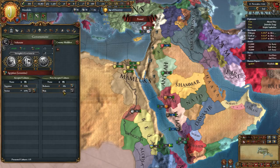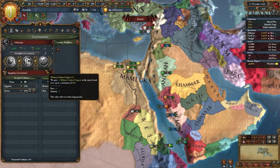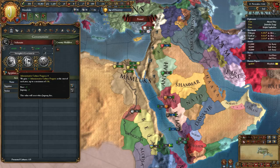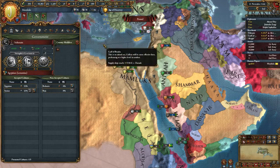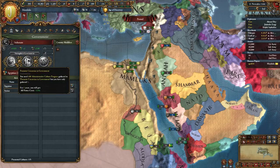Over here we can accept more cultures. One of the things we get is we accrue administrative culture, diplomatic culture, and military culture. It is based on our ruler's admin score, and I think goes up if you have more cultural support in the country. I don't think we've got anyone who's Circassian, so presumably we're not getting any kind of bonus over there.